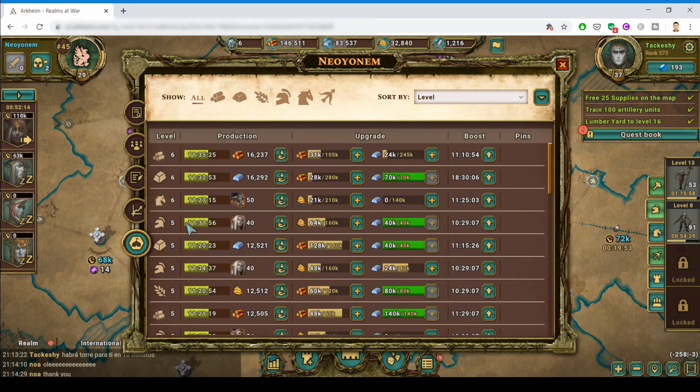When donating to the supplies, your leader may tell you that you should only donate certain supplies to a certain level. This is an example where we have put a restriction to donate only up to level 6, but people are still using their resources on these level 6 supplies trying to get them higher to level 7.